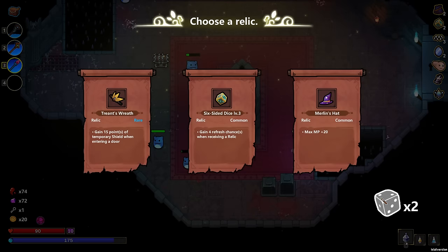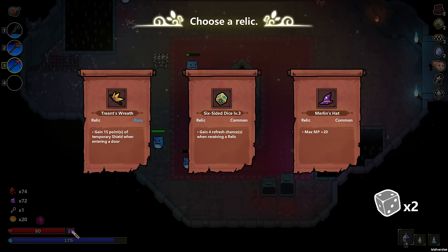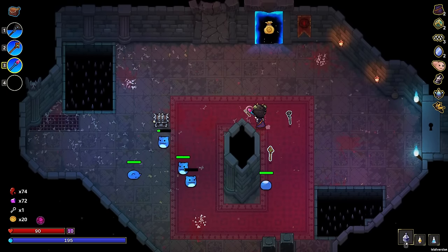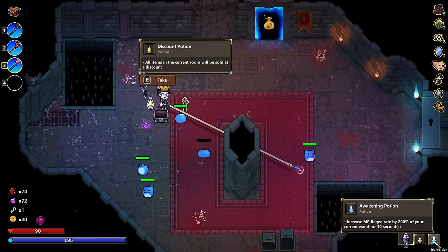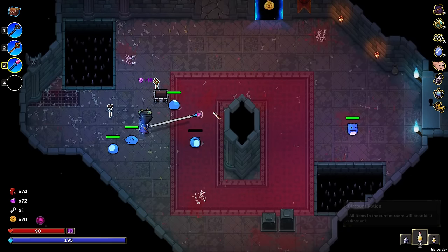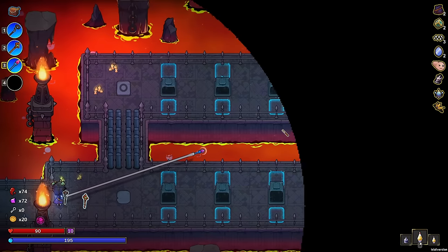Treant's wreath — gain 15 points of temporary shield when entering a door. The temporary shield would probably help us accumulate some regular shield. So I think I'm going to go with that. Even though it's temp, when you walk into a room you just get it. We might get shield here — we did! Discount potion, another one.